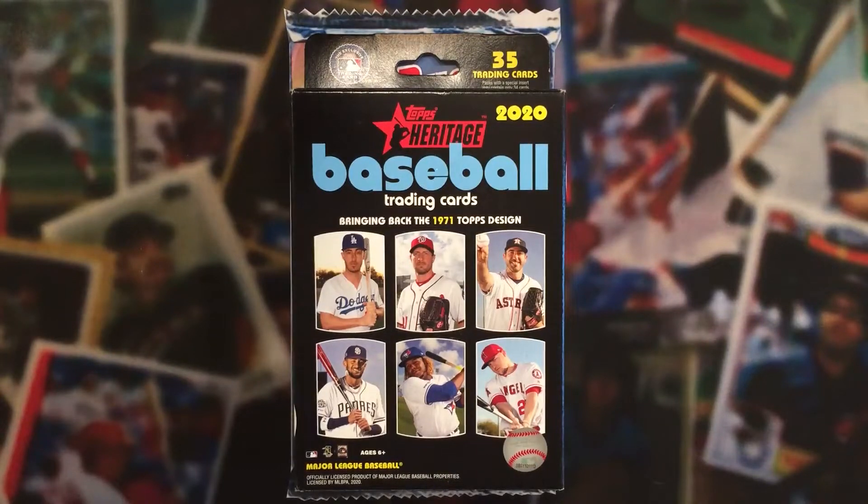Back on Pack Busters, Ike and Dad here. And Ike, what do we have today? We have a hanger box of 2020 Topps Heritage Baseball.